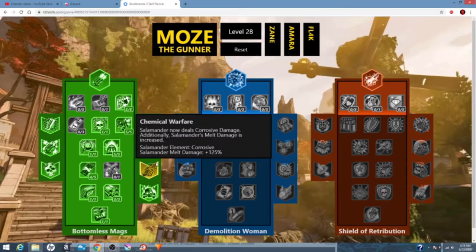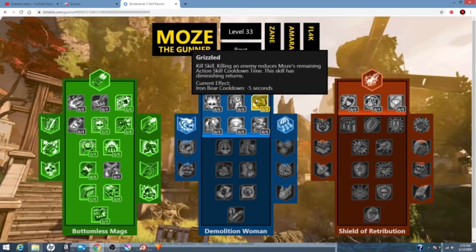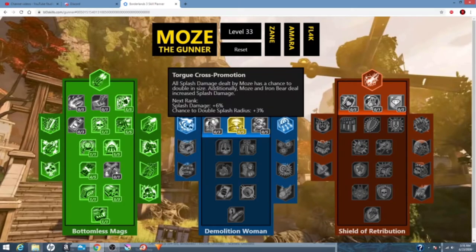Next we're going to go on the blue tree. Blue tree is where a lot of our damage comes from, and we all love damage. So we're going to put five in Grizzled. This doesn't make sense to a lot of people, but I'm going to thank Ritsu Caps on Twitter for this — they found out that Fire in Skag Den's incendiary damage doesn't scale to Mayhem 10. So you still get the damage boost, but it doesn't scale at all. That's why we didn't spec there. Also, the bonus incendiary doesn't help us as much.